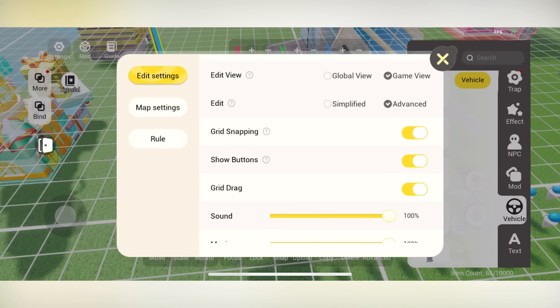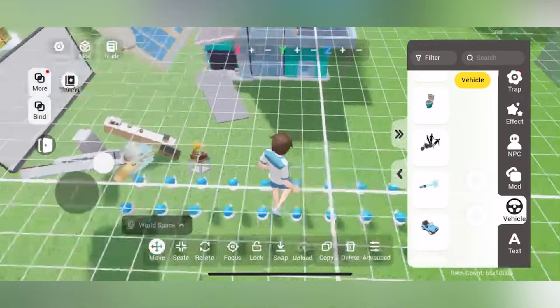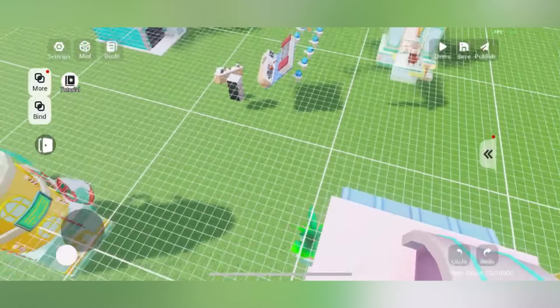If you go into settings and go to Edit, you can set it to Advanced. That lets you add NPCs and stuff — or I can have a go-kart or a jeep that people can drive around. I don't even know if that'll work, but I'll just put one in here because why not.